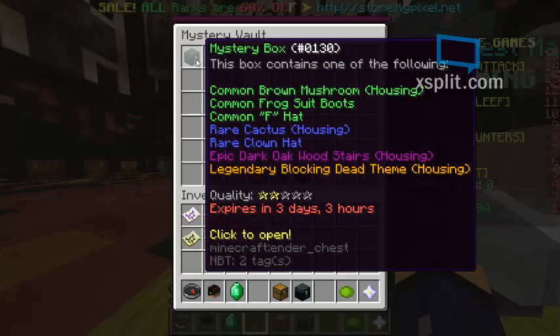So this one could contain a common brown mushroom, common frog suit boots, common F hat, rare cactus, rare clown hat, epic dark oak wood stairs, or the zero blocking head theme.